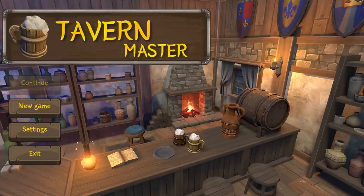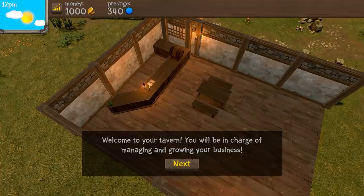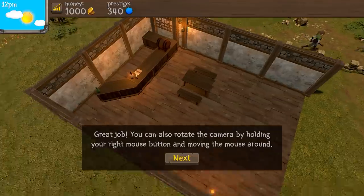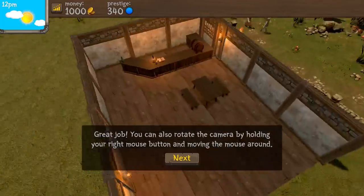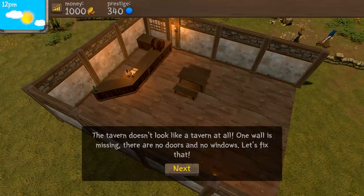So without further talking, let's jump into it. Welcome to your tavern - you will be in charge of managing and growing your business. Move the camera by dragging while holding down the scroll wheel and using WASD. You can also rotate the camera by holding your right mouse button. The tavern doesn't look like a tavern at all - not really.